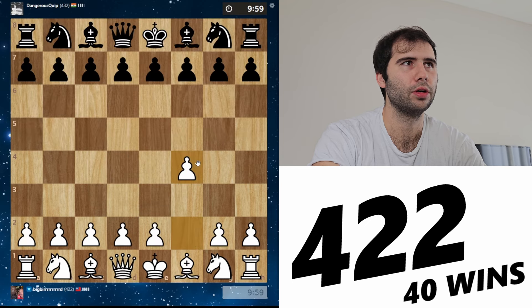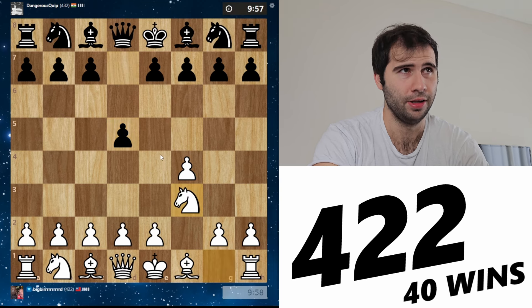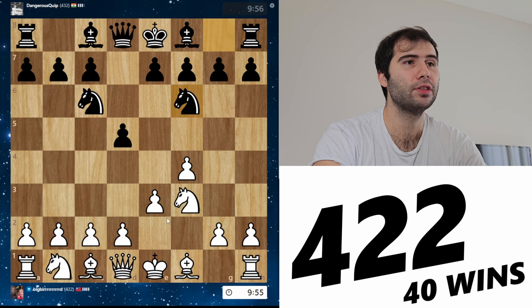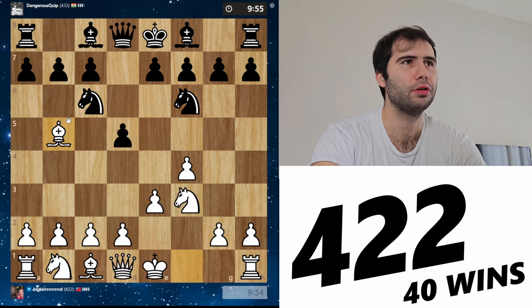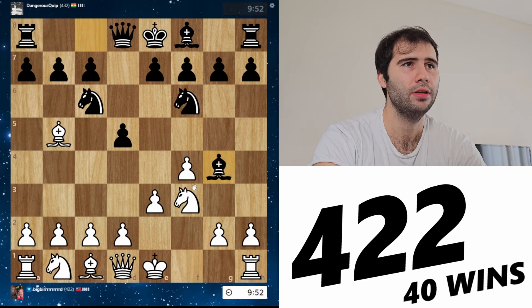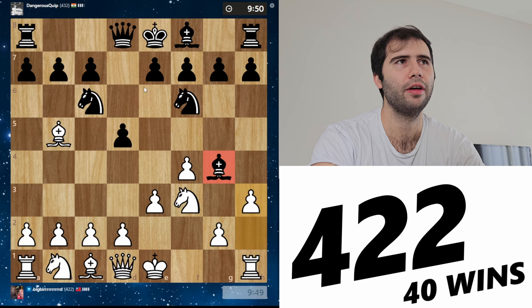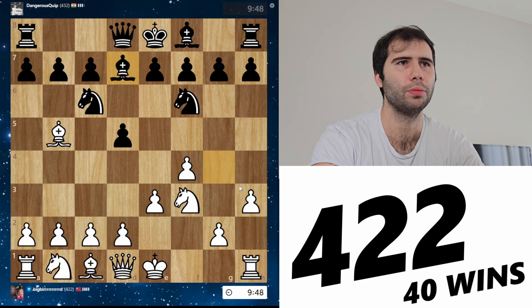Time to keep going with the bird. Playing Dangerous Quip from India. F4, d5 — this guy knows the bird theory. We've seen three moves of theory — this is the record. So here we got the bird, we have a classic pin, bishop on b5. They play bishop g4. From what I remember, we play h3 here — whenever they play bishop g4 in the bird, we pretty much always play h3. Plays bishop d7 — he just gave me a free tempo. I don't understand that. I'll play b3 here, I'm going to castle, play bishop b2.